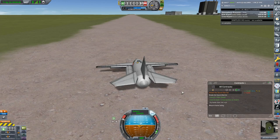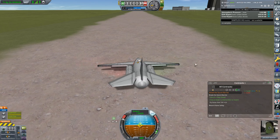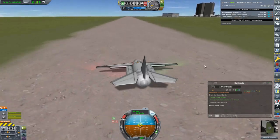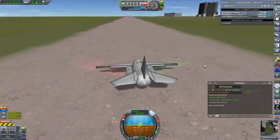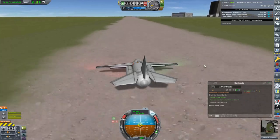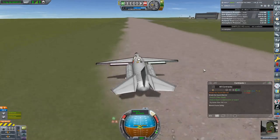SAS on. Throttle up. View on chase. Brakes off. Lights on. Punching. Alright, Jebediah, this one's for real. Our goal here is just to break the sound barrier. We're off, collecting all kinds of science.